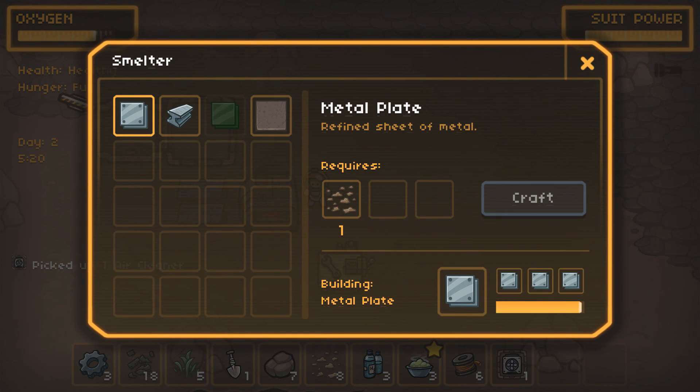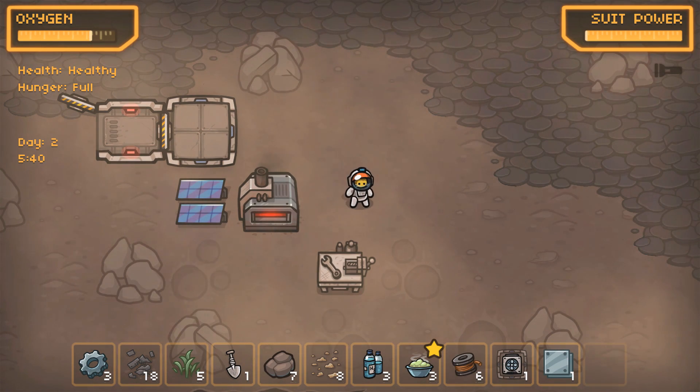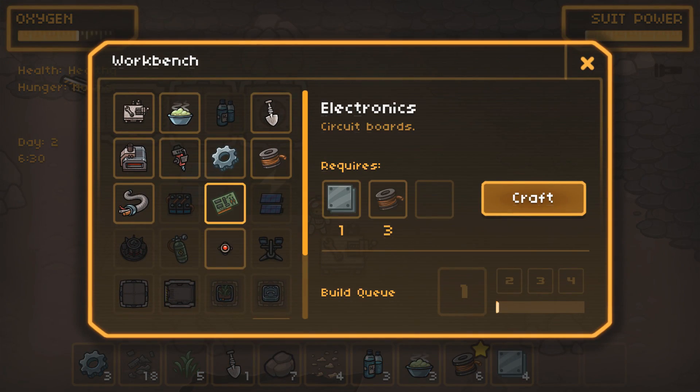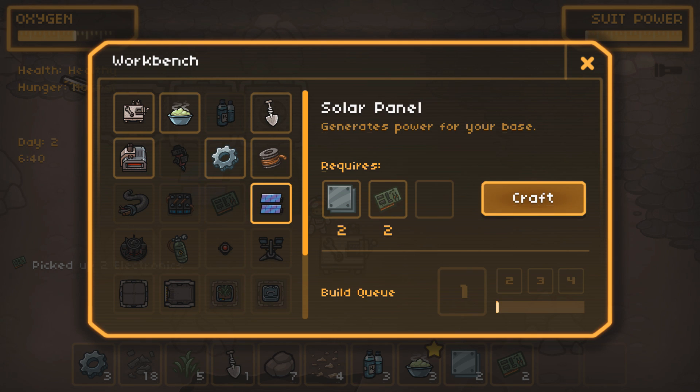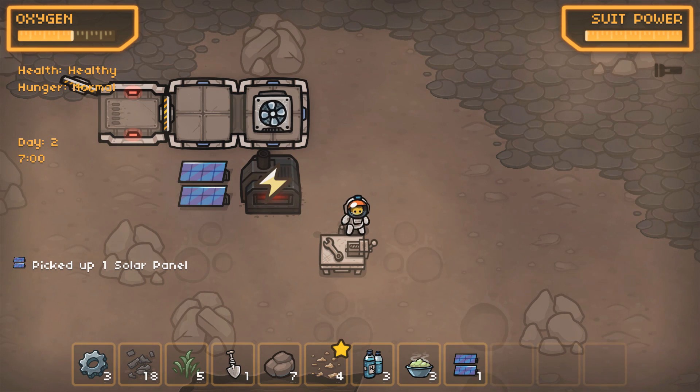In here we will continue crafting as much of this stuff as we can because we need it so badly right now. We're full up, our oxygen's holding out — I think we'll be good for the next couple minutes. Give me a couple seconds till these plates are done. The metal plates are done — that gives us more options. I've got enough for two of these circuit thingies. With the circuit thingies I can make a new power grid, which will be enough to power both the smelter and the oxygen.